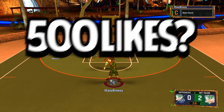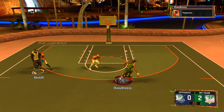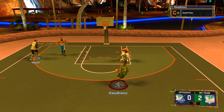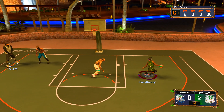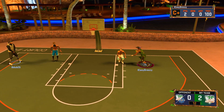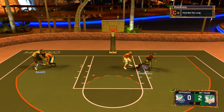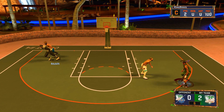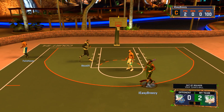In the gameplay I'm running against two guards. I'm using a center and a guard — a stretch and a playmaker. I have all my hot spots and everything, so I'm pretty much good on my player. I just hit the park, so I'm running with my boy B Dub and he has a stretch big.